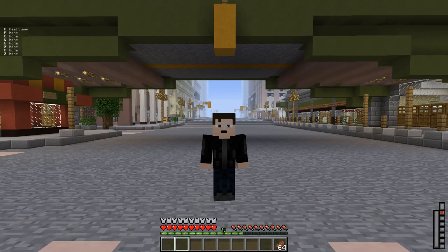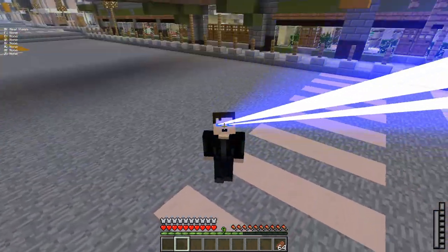Even if you press clear, the customization option you set will stay. This just unbinds the key.